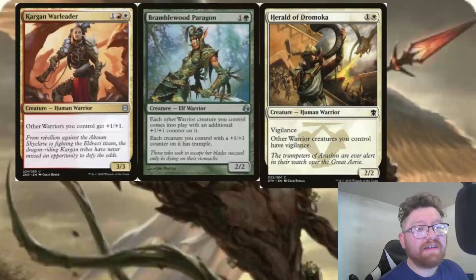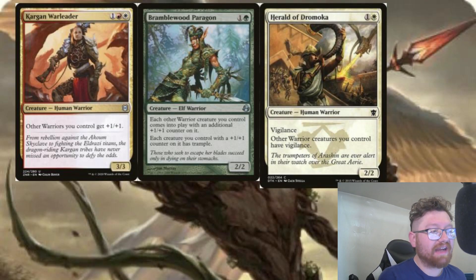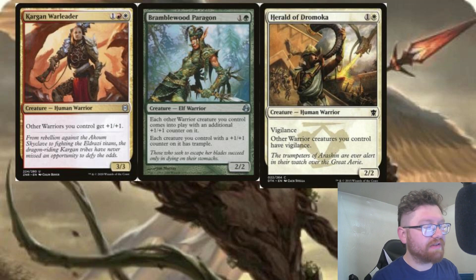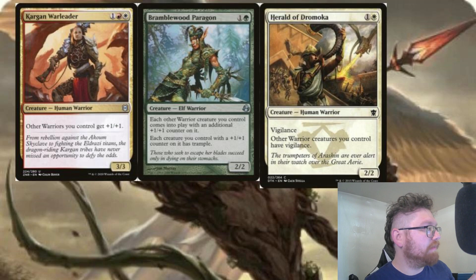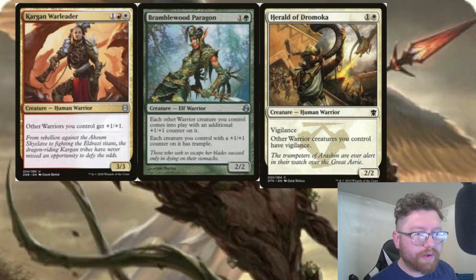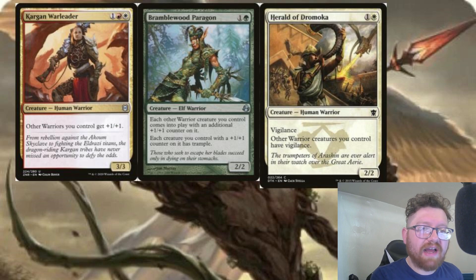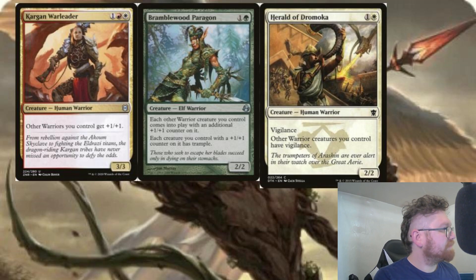Lastly, you can do a warrior tribe build in this deck. There are a lot of warrior support cards, and also a lot of ways to make warrior tokens outside of the sand warriors with Hazazon in these colors. Kargan, Bramblewood, and Herald of Dromoka are warrior lords — whether they give counters, base power/toughness boosts, or keywords. And of course there are tons of ways to make warrior tokens in these colors. The deck can be warrior themed but played in different styles depending on how you want to play it.